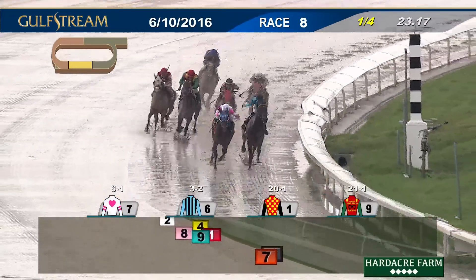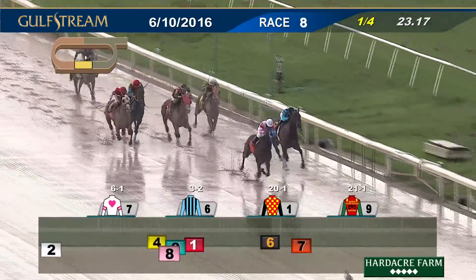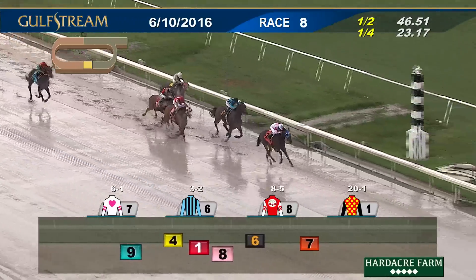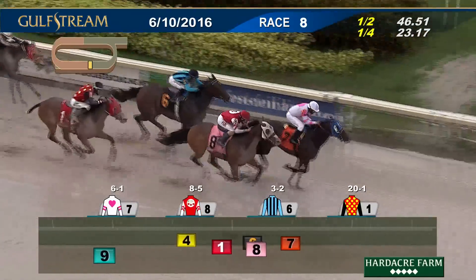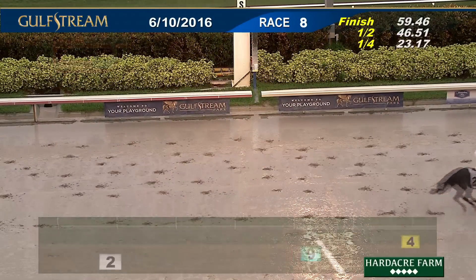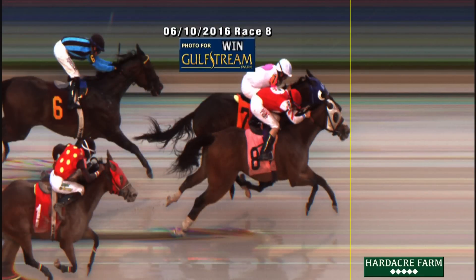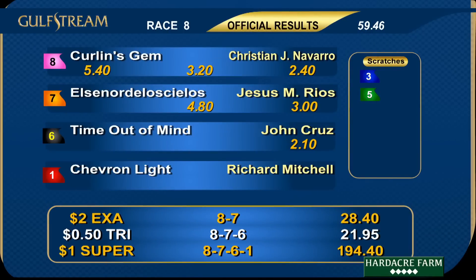23 seconds for the opening quarter. El Señor de los Cielos takes over from Time Out of Mind — second. Kerlin's Gem down the outside begins to hit his best stride, and Burning Wild with an inside lane through the final furlong. El Señor de los Cielos works with a length and a half lead; Kerlin's Gem rolling — here's Kerlin's Gem, it's a photo finish! Really too close to call. Kerlin's Gem surged right on the money at El Señor de los Cielos — it came to the wire too close to call. In 59 and two, number eight, Kerlin's Gem gets the head bob, with Christian Navarro in the saddle, trained by Marty Wolfson and owned by Martin Cherry.